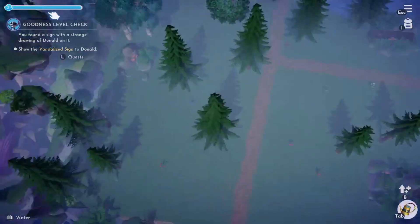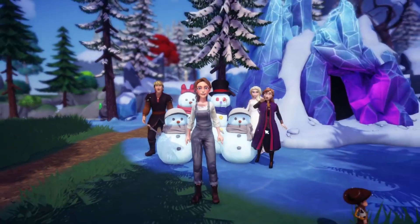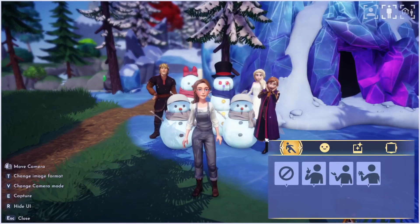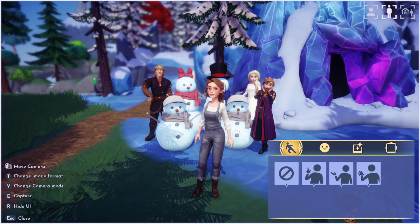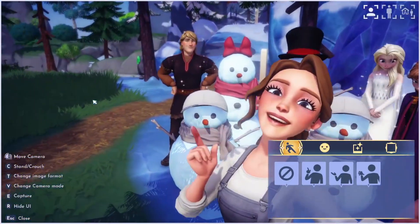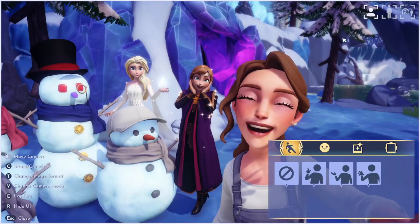Oh okay, I guess we're taking a family photo together! This is actually kind of cute - that's adorable. Can I switch angles? That's the format we want - look at that, so cute! I can't really get a nice middle shot though.